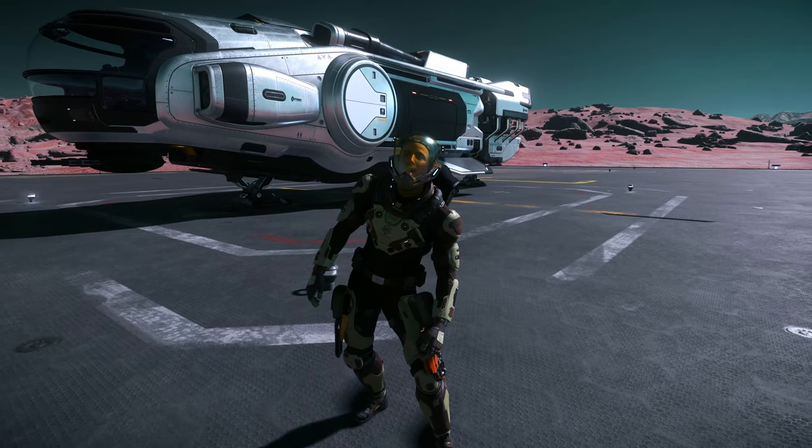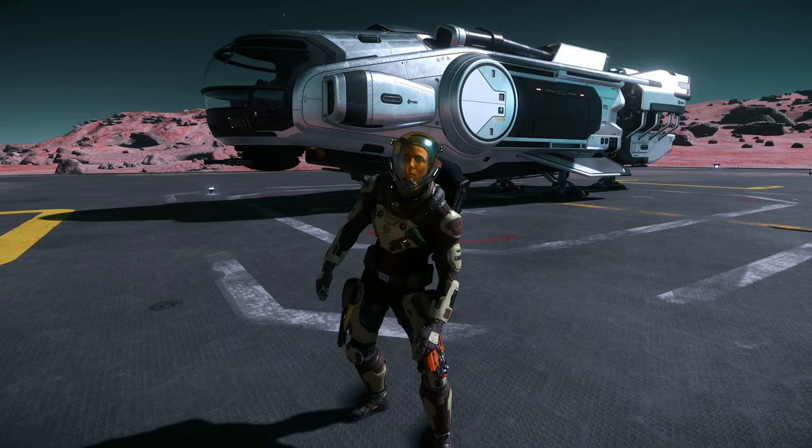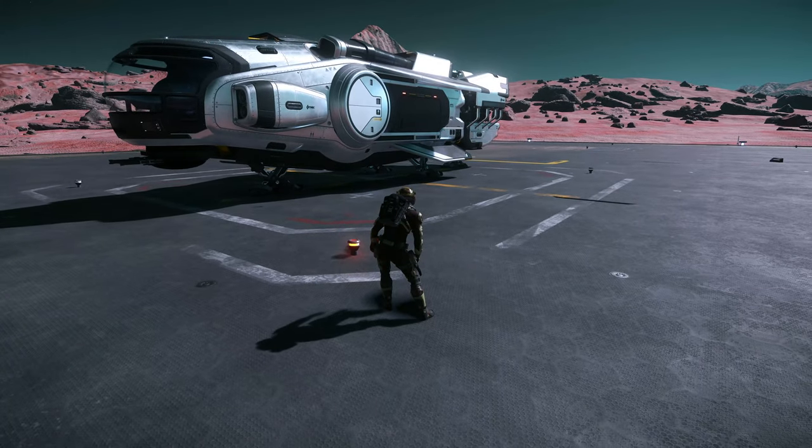The MISC Hull A is a small efficient cargo hauler and is the smallest of the hull series, featuring a retracting external cargo spindle and powerful engines. The ship has the largest cargo capacity in its size class. Care should be taken in dangerous systems without an escort, as the Hull A lacks significant offensive or defensive capabilities. The Hull A and B are often used as surface-to-orbit ferries, which makes sense because of how small it is.